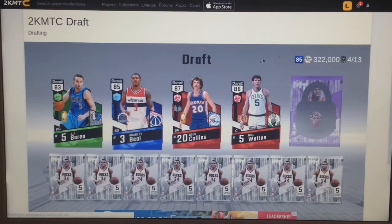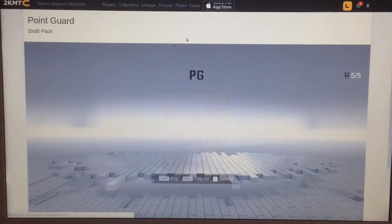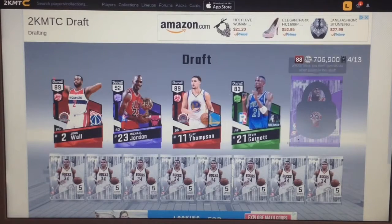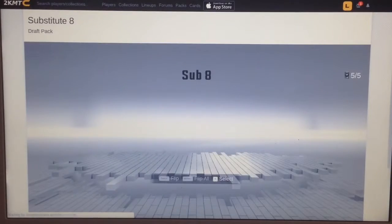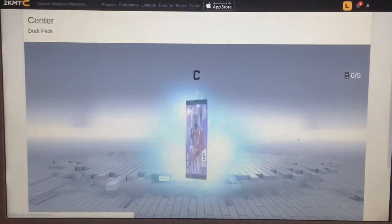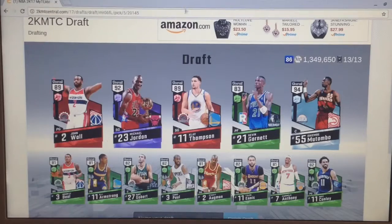Sort of the same situation as last time, except worse, so I'm going to quit that one. Oh nice, amethyst Michael Jordan right there. And we get 89 John Wall. If this Kevin Garnett was maybe a ruby, this would be a really good draft. But hopefully we can get a really good card on the bench to up the overall. So far we've got an all-emerald bench. Two more packs to go. Last pack, 82. All-emerald bench doesn't really do much. Got Dikembe — just a normal 86 overall. Let's go on to the next draft.